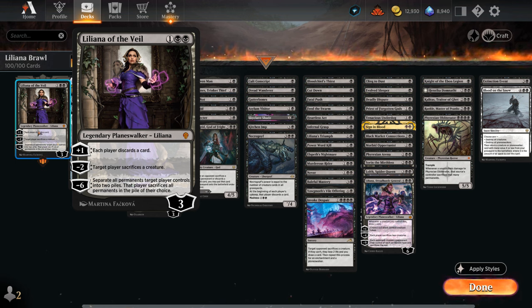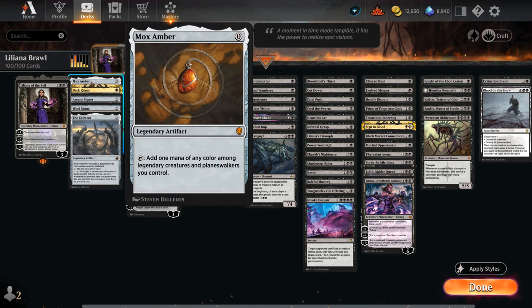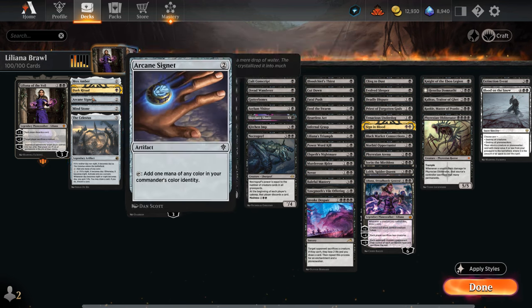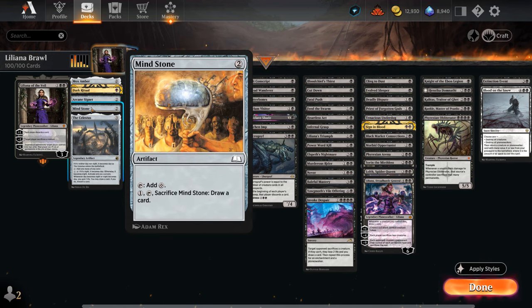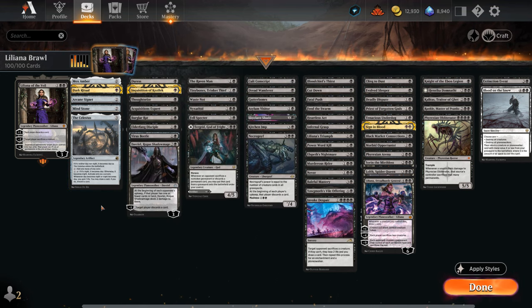This is definitely a very controlling strategy with some discard synergy. I've split up the deck into a few different categories, starting with our mana acceleration, where we have Mox Amber — something we can play for free to quickly empty our hand so the plus one becomes more effective, and as long as we control a legendary creature or planeswalker it will make black mana. Dark Ritual is a fun way to play Liliana on turn one, and then we've got Arcane Signet, Mind Stone, and the Celestus as ramp artifacts. Not going too deep on mana ramp since we're trying to keep the curve relatively low.